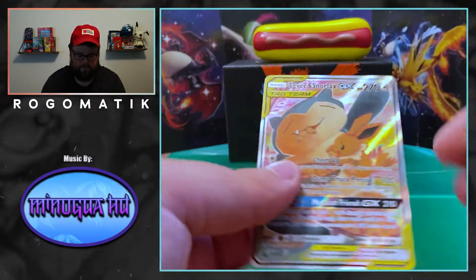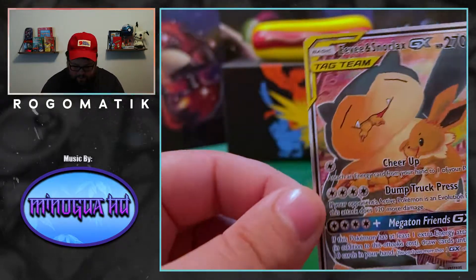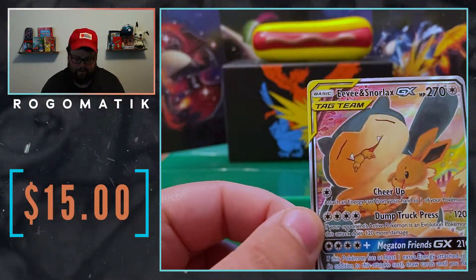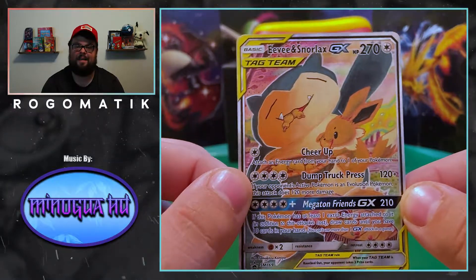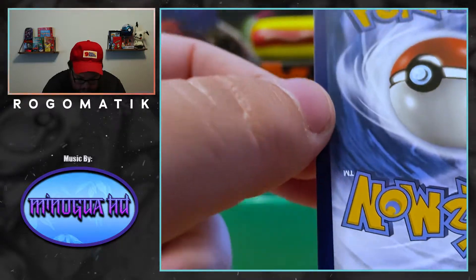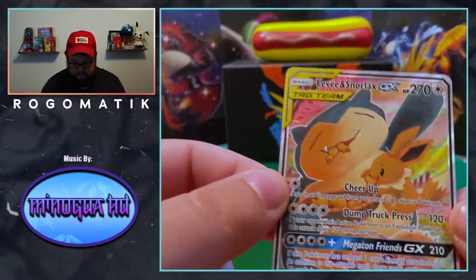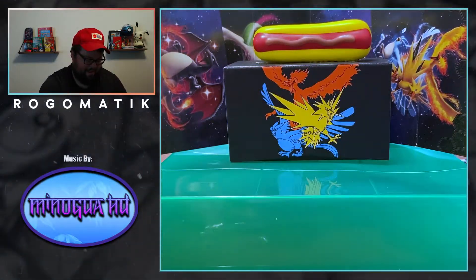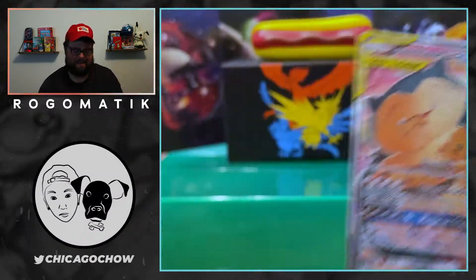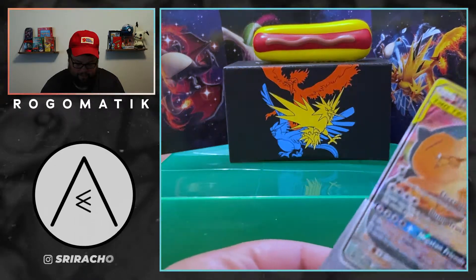Hopefully everyone's been able to get some codes. Look at this one — the centering is not perfect, but this card is super sick. I'm not sure what the price value is, I'm going to guess like 15, 20 bucks. The back is cut pretty well actually — this is a nice card. It could be a 10, but probably more like a nine. Let's put it in the Eevee sleeve. He's eating the Eevee as well — that is hilarious. You'll see what the price is up there, but not bad.